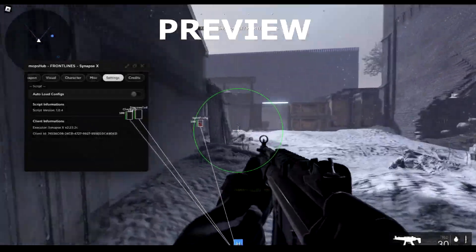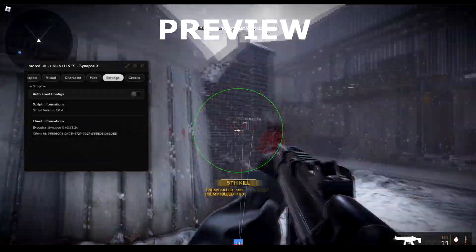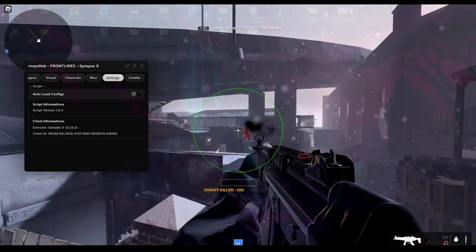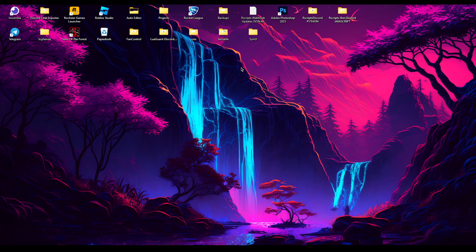As you can see, we can kill people extremely easily — I'm just running across the map and of course we have infinite jump. Hey guys, welcome back, this is Mick Zybar and welcome back to a brand new video on my channel. Today I'm showing you guys how to get the best script for Roblox Frontlines. I'll also show you guys all the features that the script has.